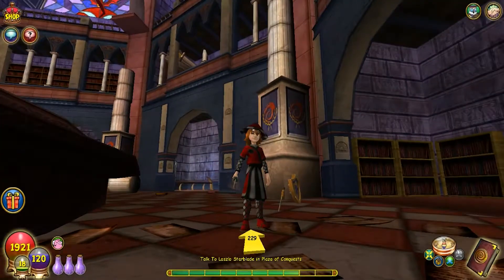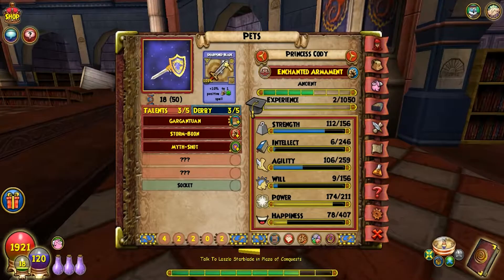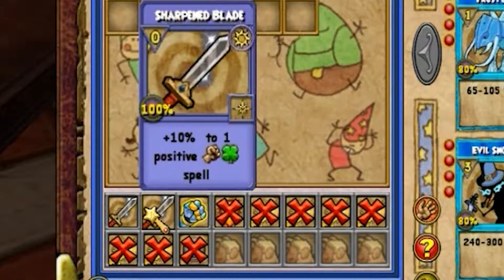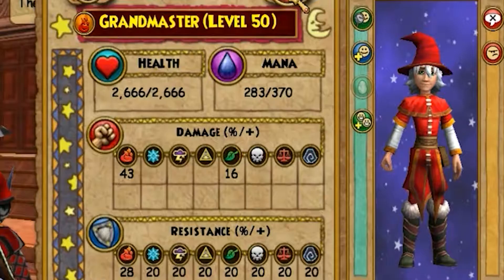Hello, welcome back to the Dragon Spider walkthrough. I fixed my stitch-looking swag. Also trained up my pet to ancient — it has super good stats now, just kidding, it sucks. But we got another sharpened blade, so that'll be good. Doing the Plaza of Conquest now.